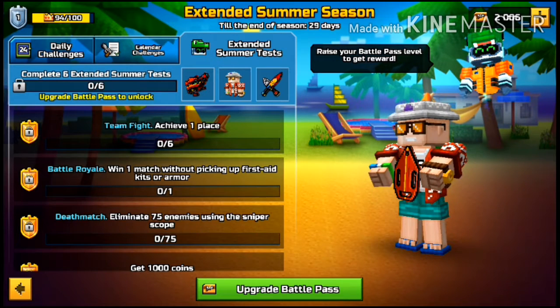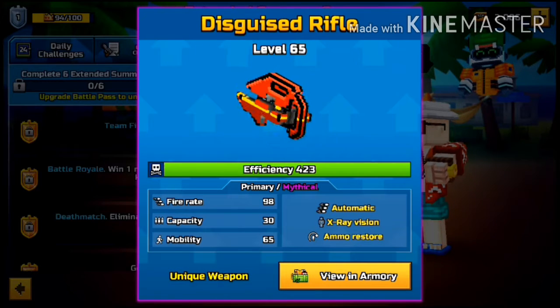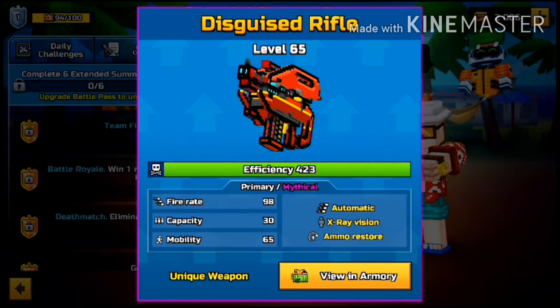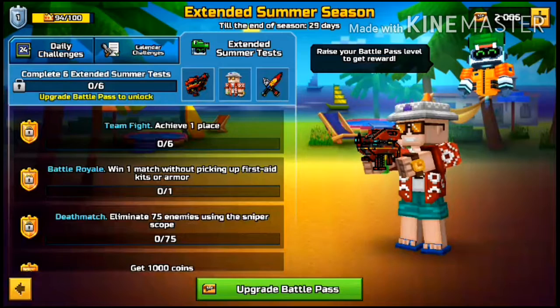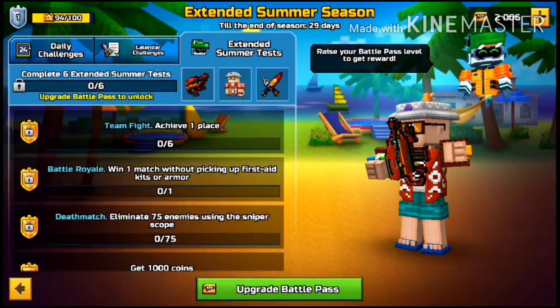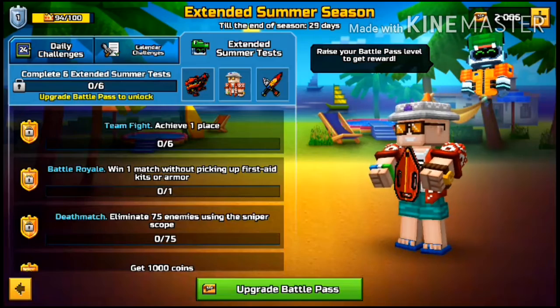And at the end you get the Skies Rifle, which is the automatic X-Ray Emerald Store. I think that may lead to you having infinite ammo if you try. Fire rate 98. Capacity 30. Mobility 65. It's a primary and the last weapon you get, but it's going to be hard to get. Undercover Agent, along with the Surf Daggers, which are a shovel.